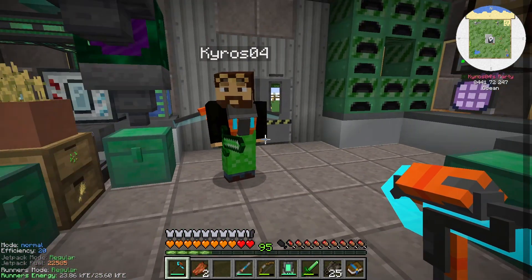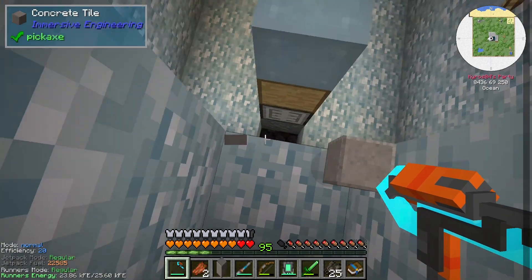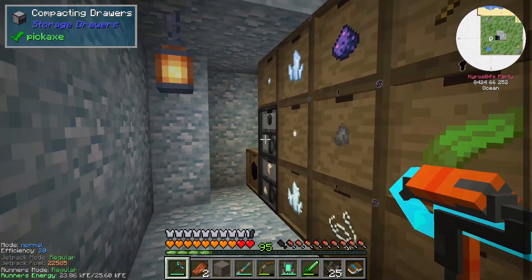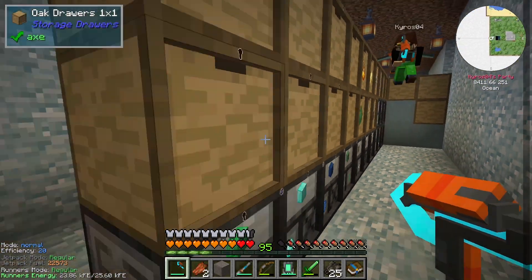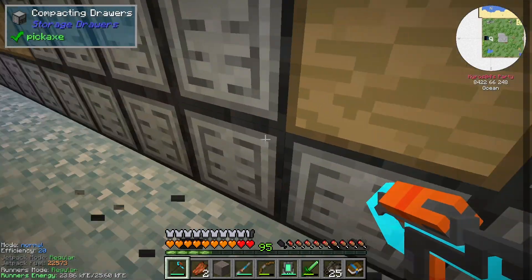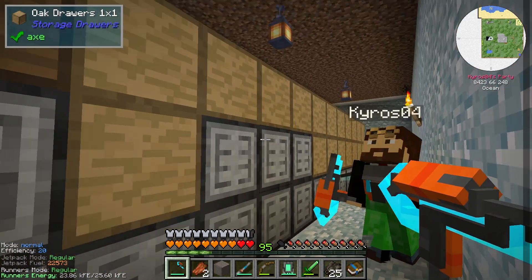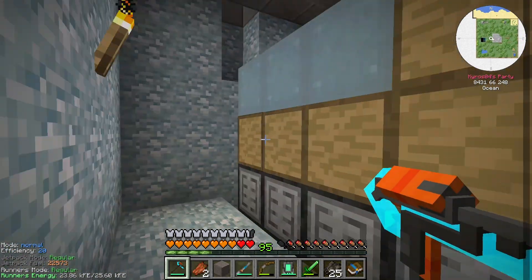The big project that we worked on in between episodes is hidden away down here. We've got a bit of a storage drawer set up going, plus the controllers and such. We got the one controller here — I'm going to take this hopper away, we don't need it down here anymore. We can attach that drawer controller to our AE system and use these storage drawers instead of using the limited space on those drives.